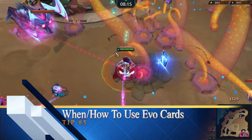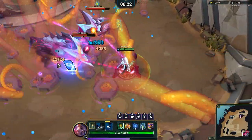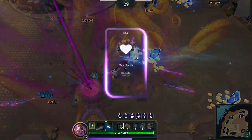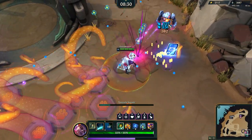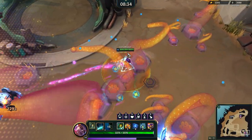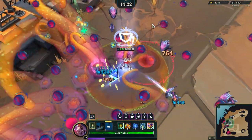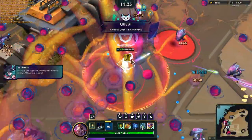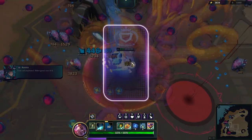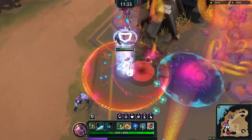Tip number five is all about Evo cards. Evo cards are the blue cards that drop from mini bosses and sub bosses throughout your run. Early game, these cards just give you a flat upgrade. Late game, if you've built correctly, they'll give you an Evo on your best weapon. Some people like to hoard Evo cards for the very end to quickly Evo their items. For me, until you get one of your weapons to around level four, it's not really worth saving them. Farm them early game, then hold on to them later game because you'll need them to Evo your items as quickly as possible — some of these Evos are game-breaking.